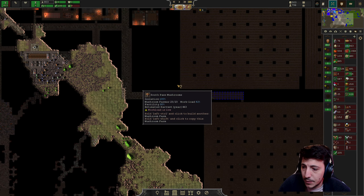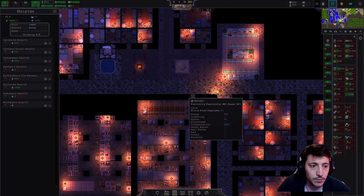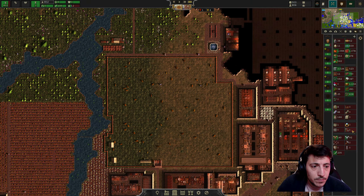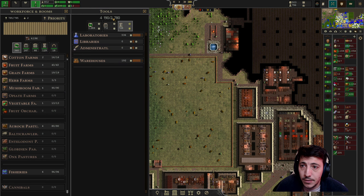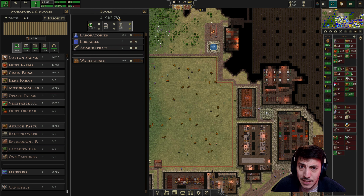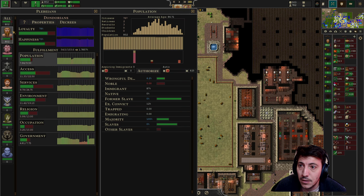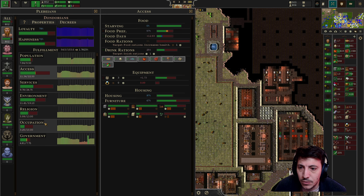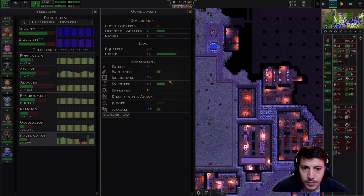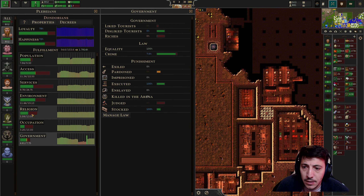And then build out that. We can upgrade this — we require the stones. I wish it would just tell me flat out how many we need in total rather than this strange calculation. Maybe it has something to do with this under occupation or priorities — government. Judged. Maybe we make a court system here.